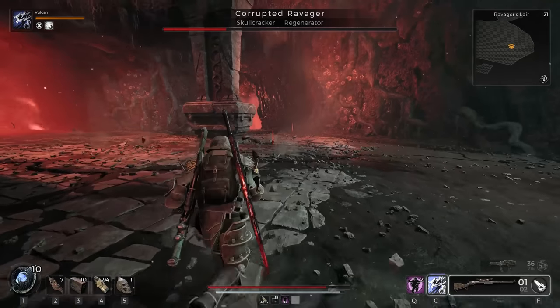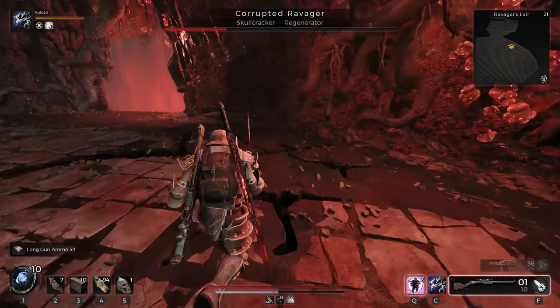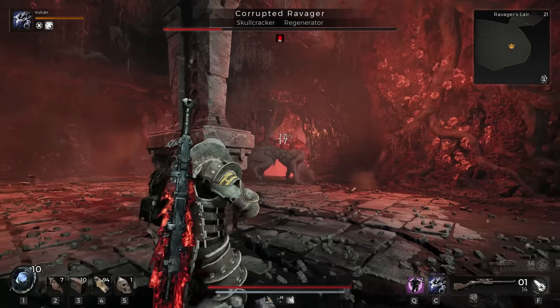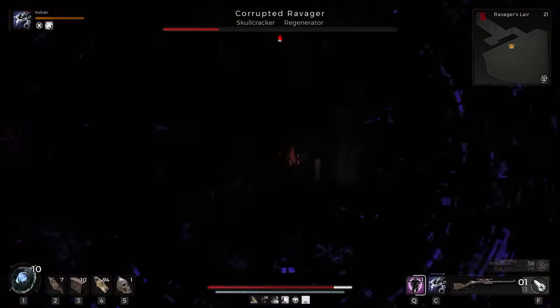I personally preferred just warping across the map — especially on something like Ravager, it feels like you're kicking sand in a kid's face. There's no way he can possibly catch you, and the iframes granted by that ability are so ridiculous there's really no need for auto-dodge.